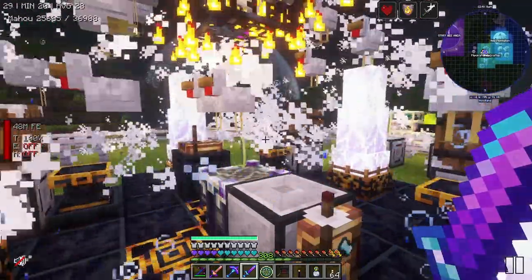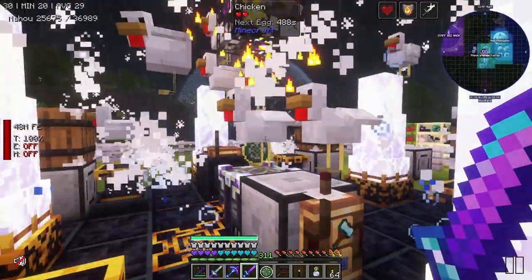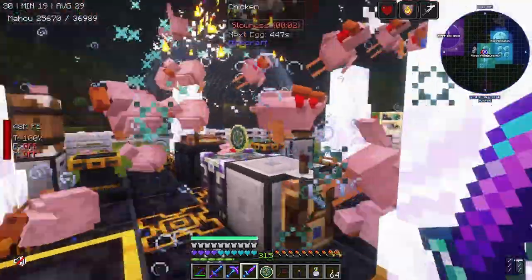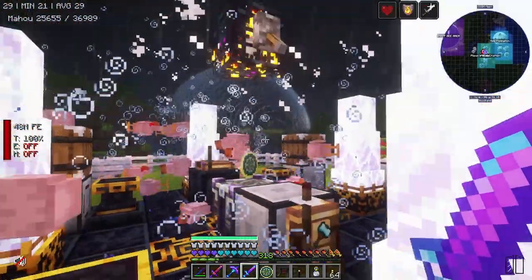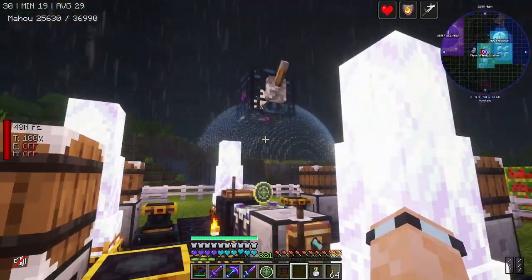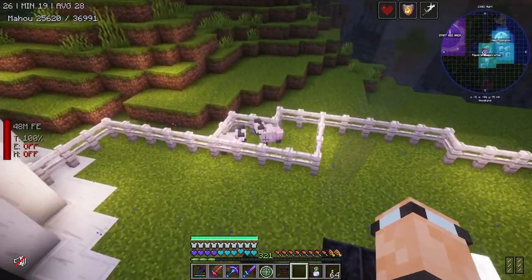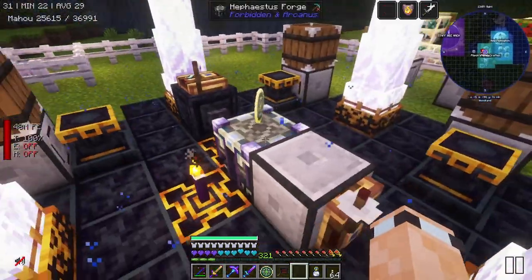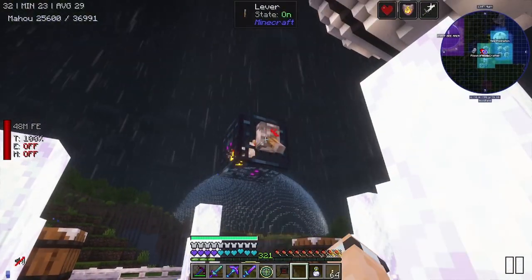That's a lot of chicken death right there. I'm gonna kill all of these. I didn't put a gemstone torch down here — I probably should have. Let's put one down. There's a load of vengeance spirits right here, and my two sheepies — beans one and beans two — are still alive. Amazing. How many bits of blood did that get us? Oh, not much. Jeez. We have to do this for ages then.